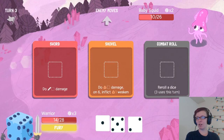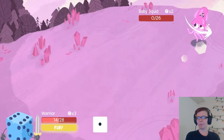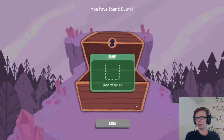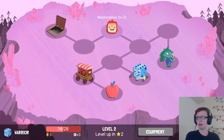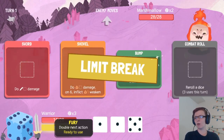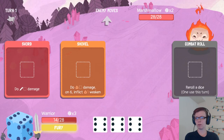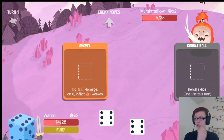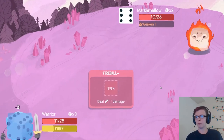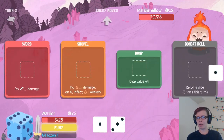Everything about this game, from the art style and stuff, is great. Bumps are great. Let's do the marshmallow so I can show you how the burn works. Each character has a limit break as well, that lets them double things. So we're going to double our sword and use the weakened. Now one of my dice will be frozen, but it's fine because we can reroll it.